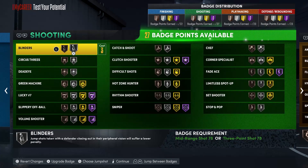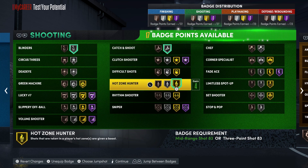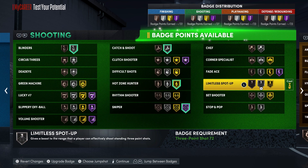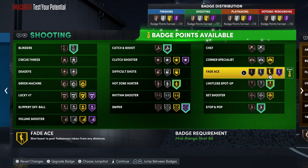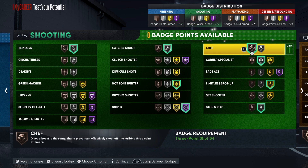For the shooting badges: put Blinders on silver, Catch and Shoot on silver, Hot Zone Hunter on gold, Sniper on Hall of Fame, Spot Up Shooter or Limitless Spot Up on gold. For those last six points, put Stop and Pop on silver, Corner Specialist on silver, and Chef on bronze.